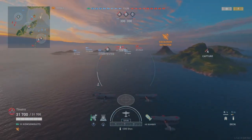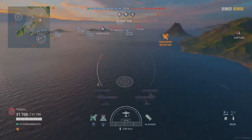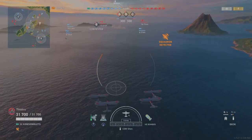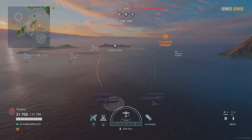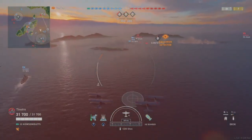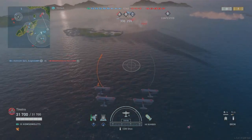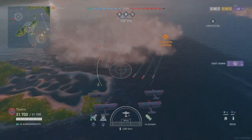A mistake destroyers make is they pop smoke — hiding in smoke — but leave the AA guns attacking, so you've got a rough idea where to aim for when you're flying across. You'll see the white circle as your target. See, now I'm getting attacked, so I'm going to go over here. I'm not going to worry too much about the torpedoes — I will get hit, possibly.